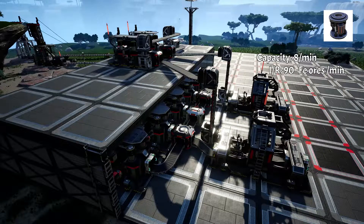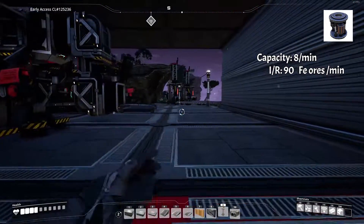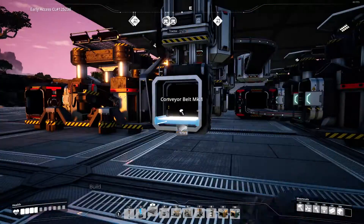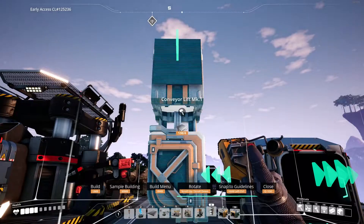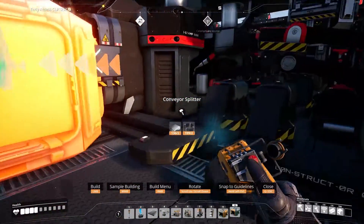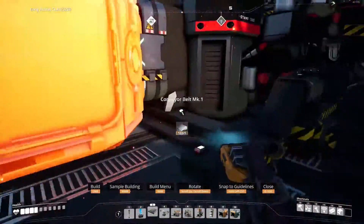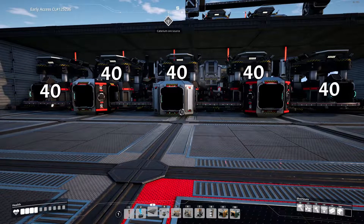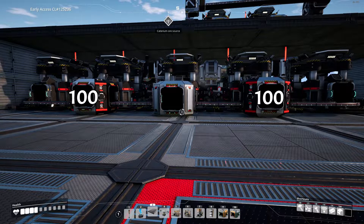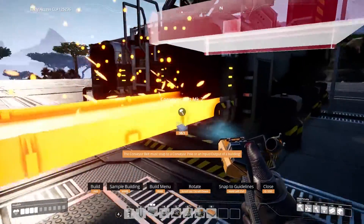For rotors, assemblers need 20 rods and 100 screws per minute. We're going to build two assemblers. First, build the same screw setup as before. Remove one of the screw constructors but keep its rod feed, as we'll need that 10 rods per minute later. Build a roof over it and build two rod constructors on top. Build a merger in front of each constructor, bring the other rod feed up using a lift, split it into 5 and 5, and connect each 5 to each merger to get the required 20 rods per minute. Place a divider on the central screw constructor and mergers on either side. The divider shares the 40 screws per minute output of the central constructor between the two mergers, which combine with the adjacent constructors to give 100 screws per minute total. Remember to use a Mark II conveyor belt here, as the combined output of 100 screws per minute exceeds the carrying capacity of the Mark I conveyor.